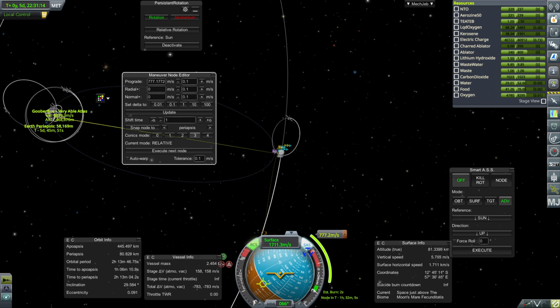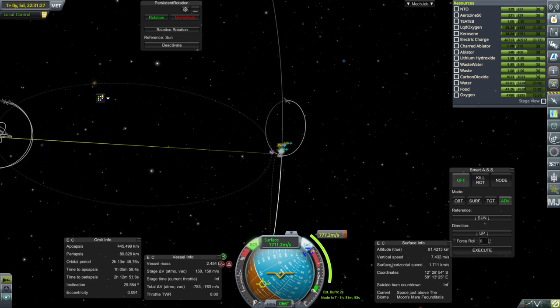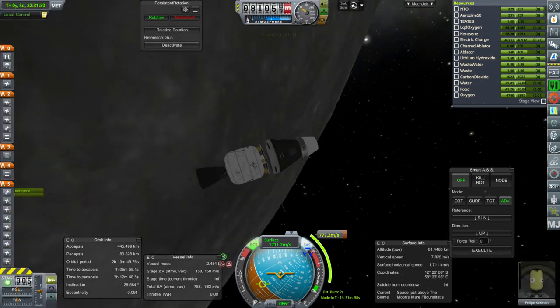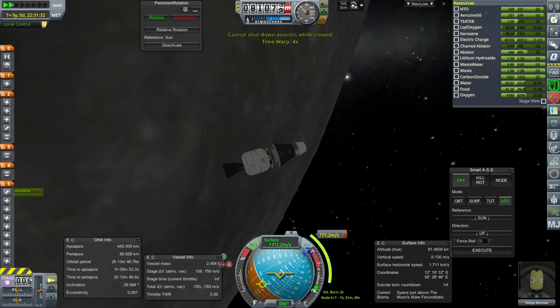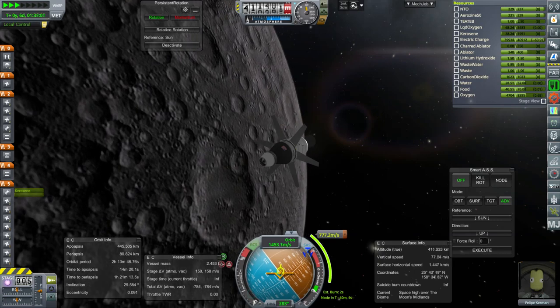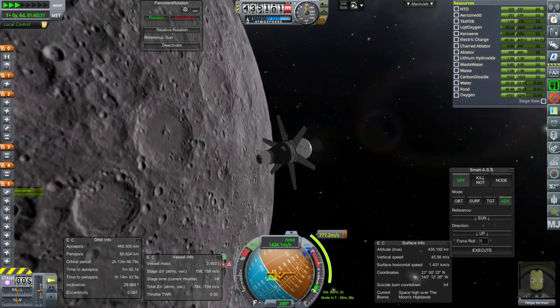The exit burn will take 777 meters per second and the time to get back is about five days, which was about the same time we took to get here — we've been taking a slow road. That means the heating when we get back will be less as well. I actually missed the first plotted node because I was too busy taking in the sights and thinking about other things, so we will try this again.